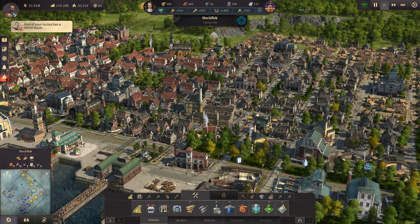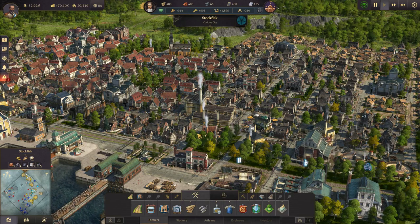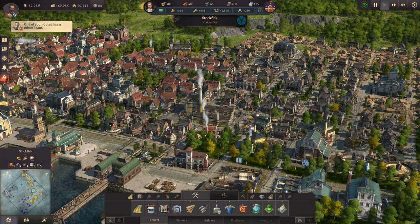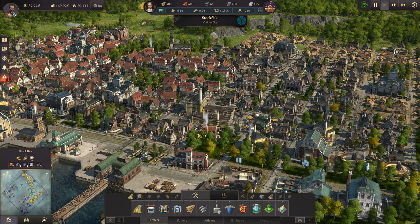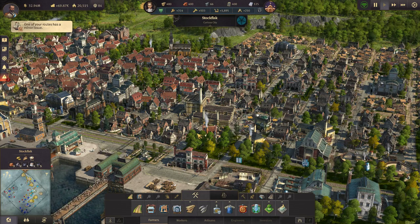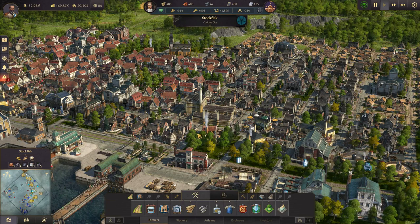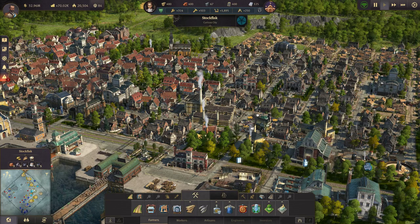A disclaimer before I get started: this video is going to assume that you want to make everything yourself — that you are not going to buy any goods, raw materials, or finished products from any of the AIs on the map, or use any specialists that can provide free items. Items like Mr. Garrick, who is an epic card, can provide free jewelry and pocket watches to engineers and investors within the radius of the town hall he's equipped in. Items like him, I am not going to go over.